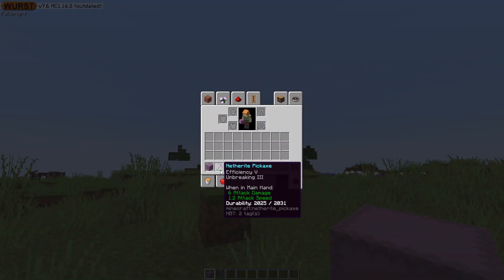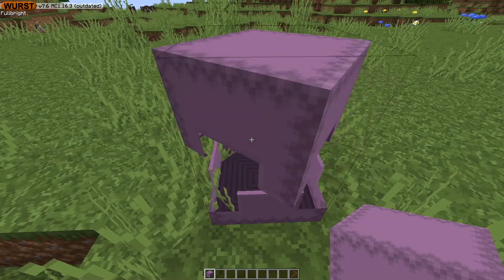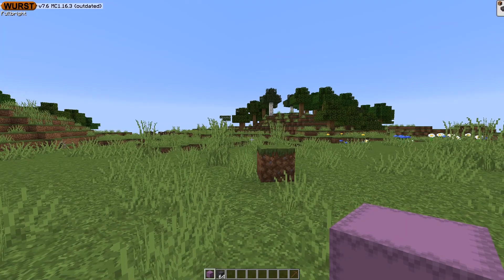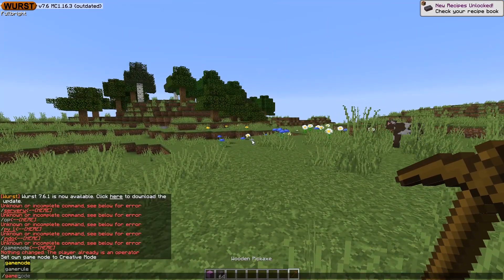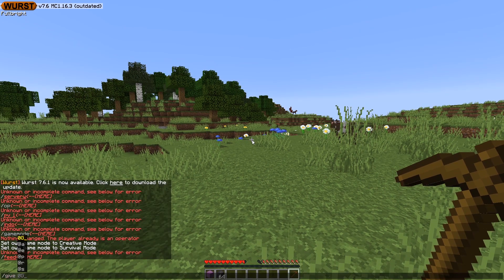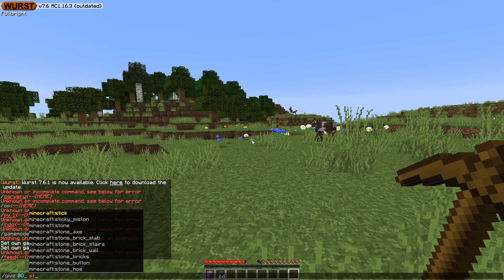This is version 2 of the previous glitch — a lot of you commented asking how to do the duplication with just one account, so today I'm covering that. What you'll need is a shortcut box, the items you want to duplicate, and a hack client called 'Wurst'. I'll leave a download link in the description, and if you need help with it hit me up on my Discord server.